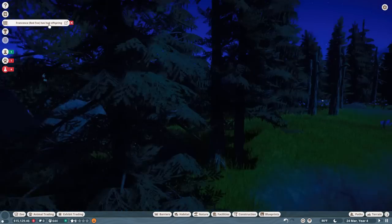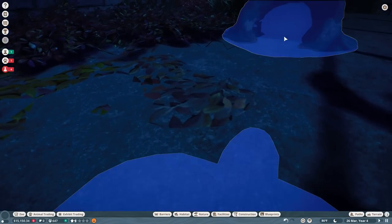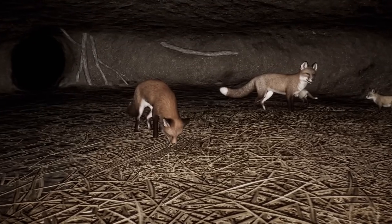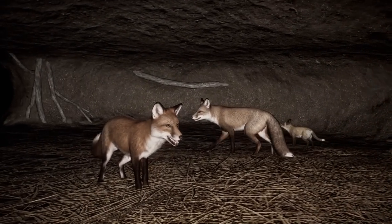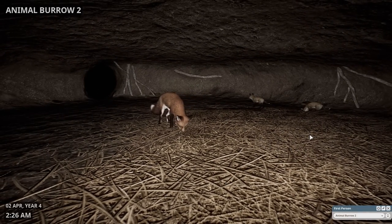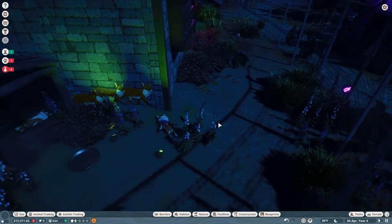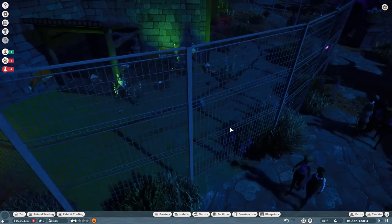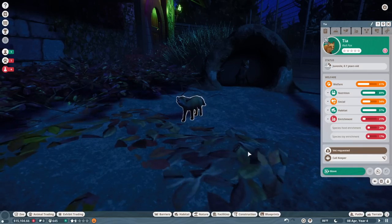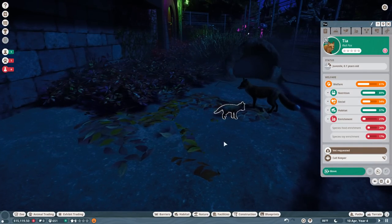I think Francesca's had her offspring — go go go go go! Did she seriously have her babies inside the burrow? I don't think I've ever seen that before — there are so many! Look at all of the little fox cubs — I don't think I've ever seen so many in a burrow like this before. This is fantastic — welcome, little ones! Now let's check if there's an exterior fox cub yet, and we need to figure out ways to get more money from people.